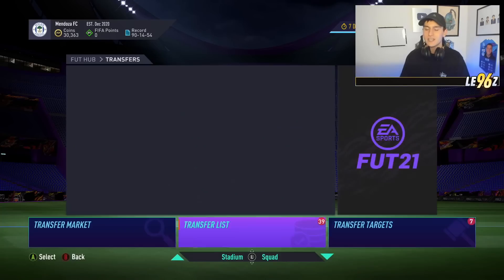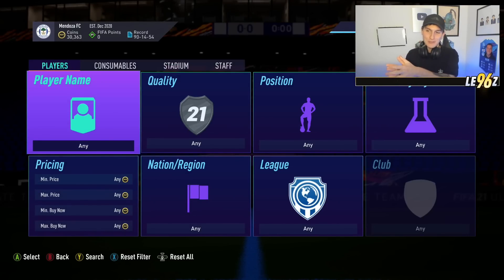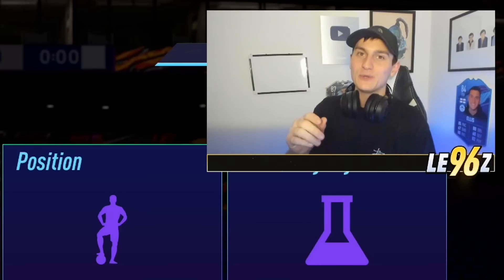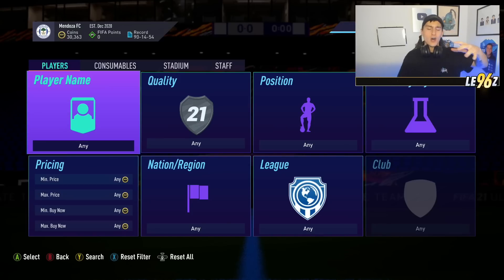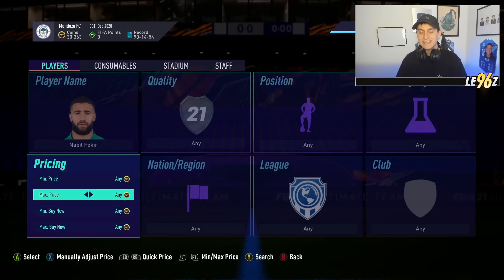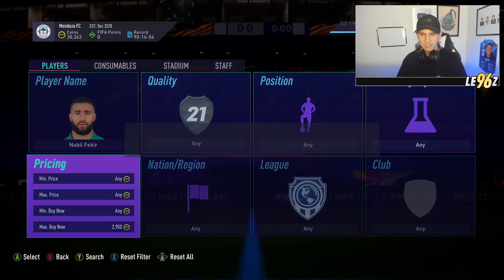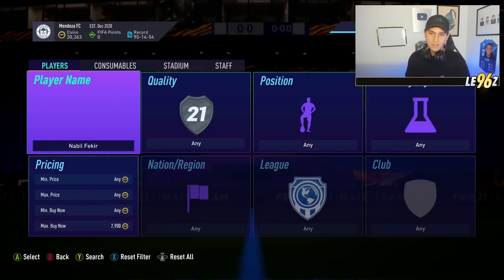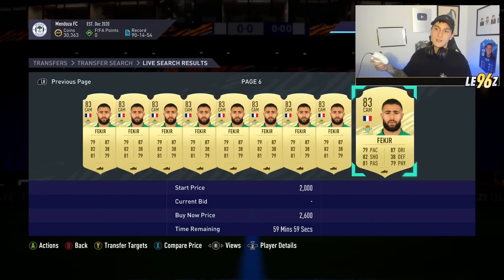This is a really good method if you've got around 100,000 coins. You need to find a central player who is either based at centre mid, centre attacking mid, or striker - someone priced between 2,500 and 9,900 coins. One I've been using is Fakir, an 83-rated CAM going for around 3,200. I find his average price at 3,000 coins and then sit on the 59th minute doing compare price and backing out.